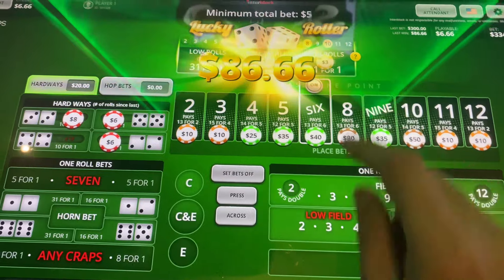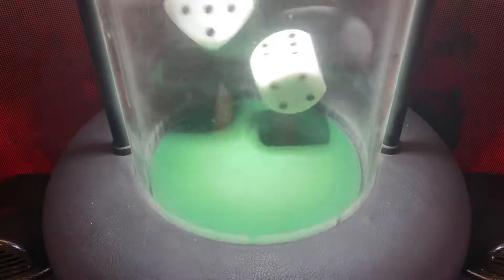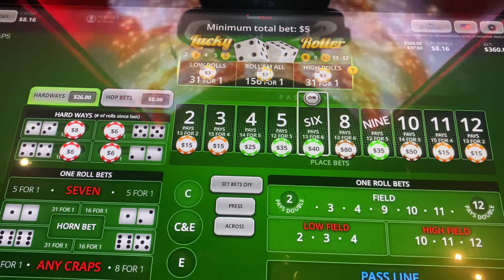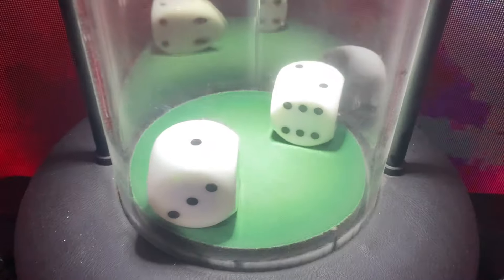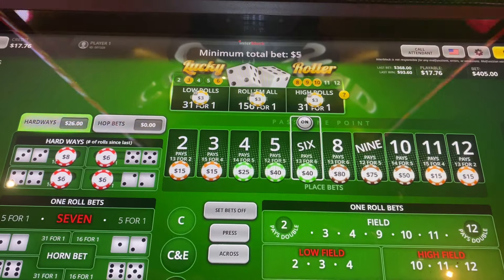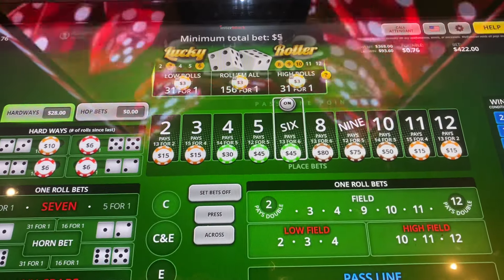Eight's gonna go to 80, place our hard eights. Three — gonna use that profit to bump up our outside numbers, five five, six bucks left. We're gonna go two on five and nine. Come on, I'm gonna press up nine two seven five, 18 bucks left, let's make that 40. Let's go — five five, two bucks left, throw it on the hard six.